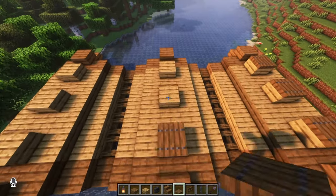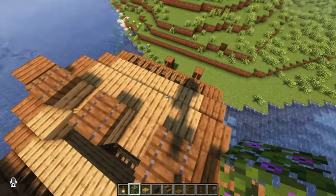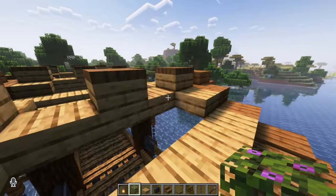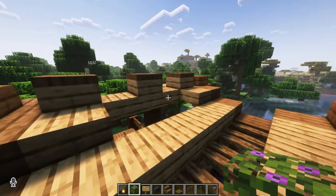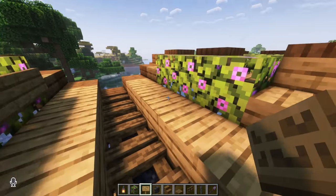Line the top of all of these with a trapdoor so nothing can spawn on it. Next, take out the center three slabs and replace them with your favorite leaf — I'm using azalea leaf. This is going to add a little bit of color, and you can also line it up with signs right here so that it looks like they are contained.